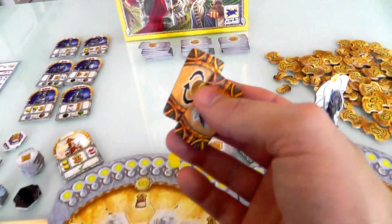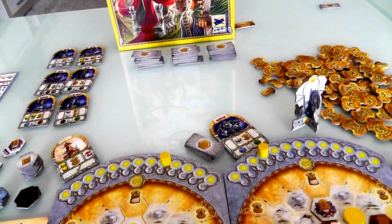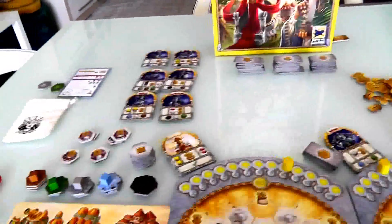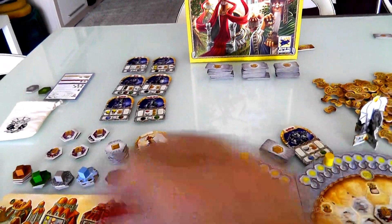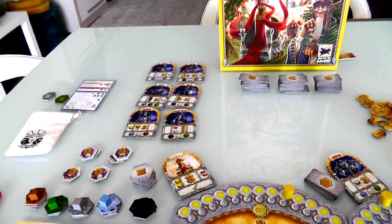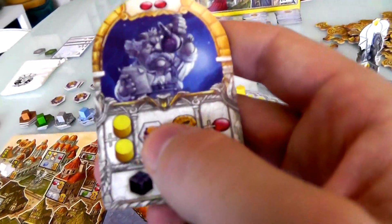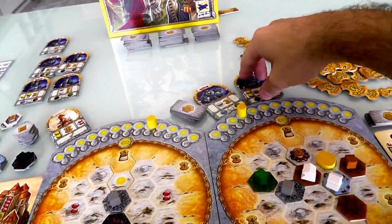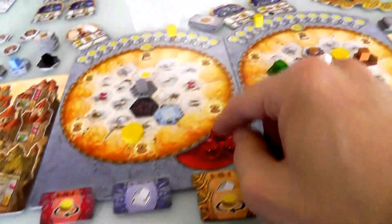I cry for the two tiles nobody took — they're both orange and they're gone. Now six more will come out at the end of the round, and we move on to the buying phase. Jen gets first dibs — she's going to pay two and get this guy who could speed her up and make her tiles worth more. She hasn't activated either of her guys yet.